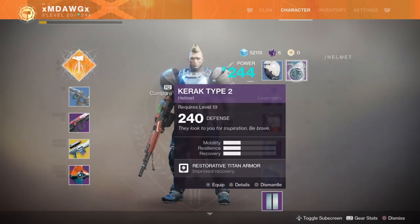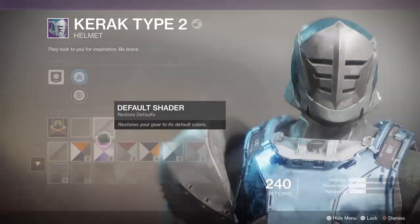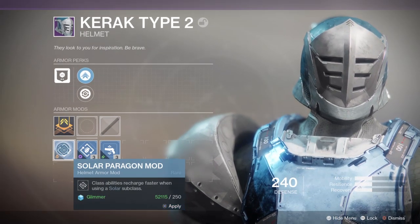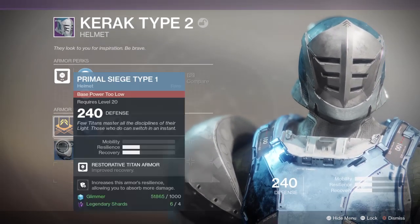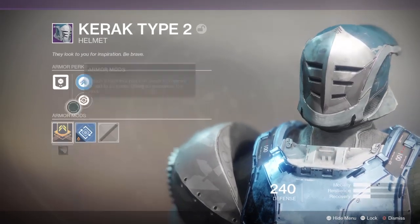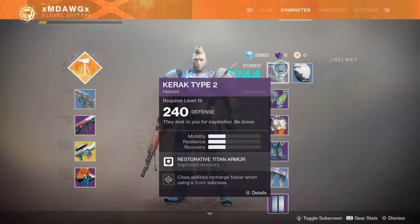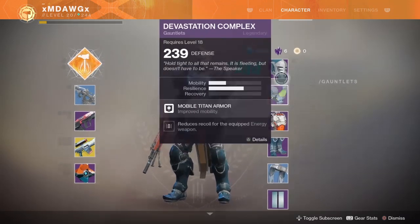And now, of course, the next thing we can do is go and equip this. Let's make sure we've got mods on it — we don't, so we can put a mod socket on there. Solar subclass is what we use mostly on this character, so let's put a mod on there. We cannot do the other one — the base power is too low. We can increase mobility or increase health recovery. We're going to stay with mobility. So I like that legendary. You're trying to get to all legendaries and exotics, but overall just trying to level up.